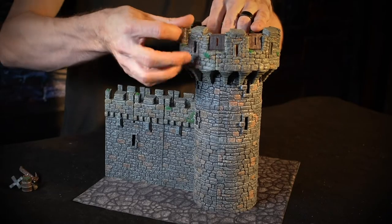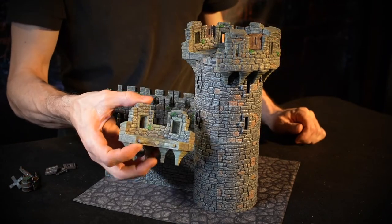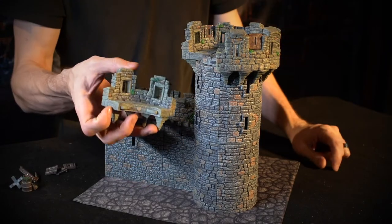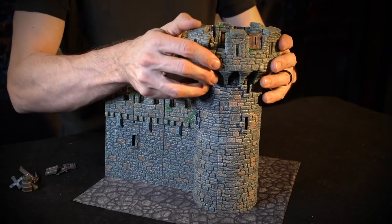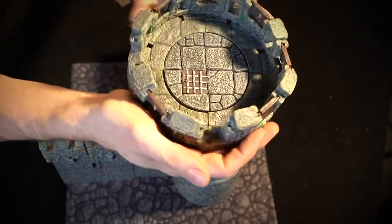The battlements themselves are quarter circles, so you can do three-quarter or half battlements if you're doing a regular build. They pop on with magnets and slots and are designed to be able to carry around as a unit.